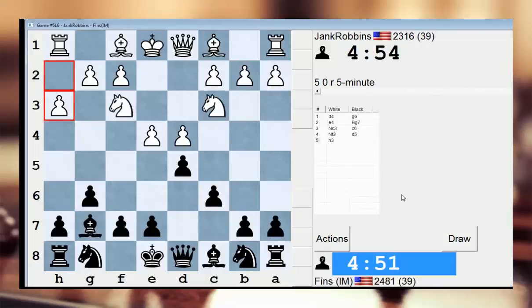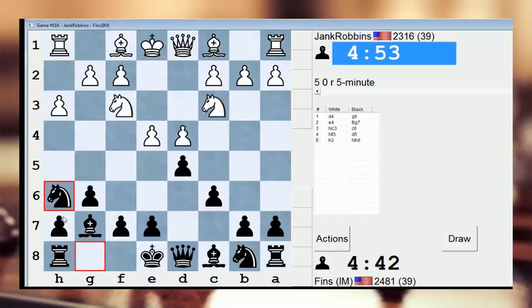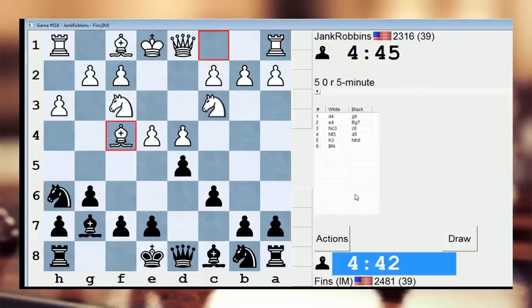I should know what to do here. Is it Nh6 right now, or is it take? I think it's Nh6 right now, so that's what I'll do. Yeah, this is the move — I should be more sure of myself. And now if I castle, he can play Qd2. So I think I want to take on e4. I could castle and then, after he plays Qd2, then take on e4, if it's possible.